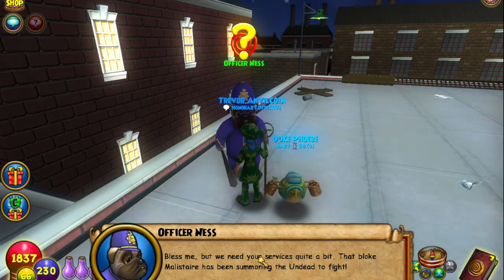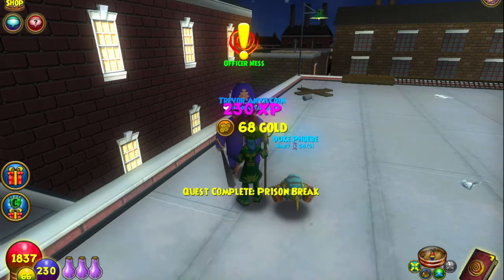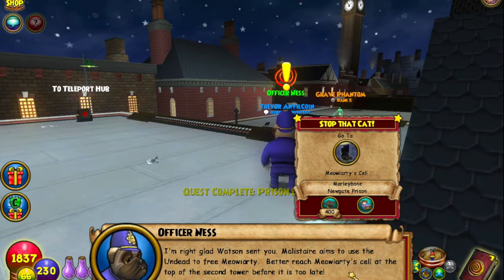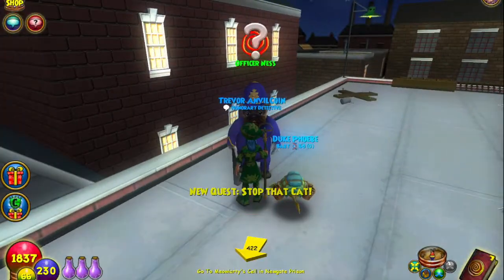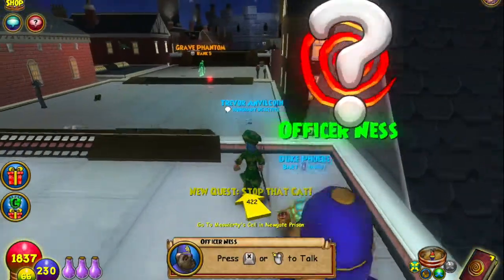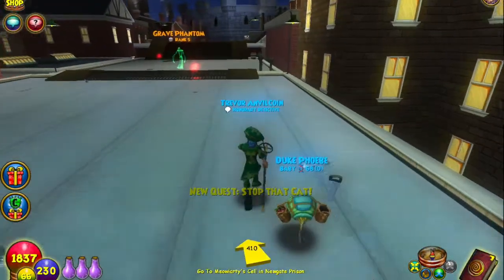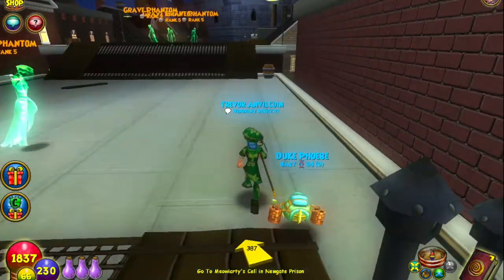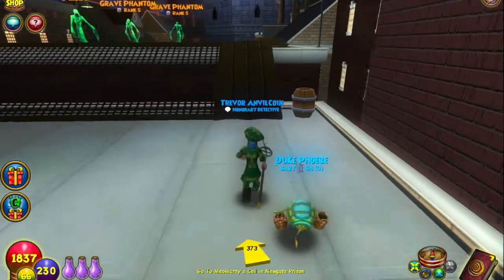Officer Ness continues: 'Newgate Prison is under attack. That bloke Malister has been summoning the undead to fight. Glad Watson sent you — Malister aims to use the undead to free Meowie Artie. We already better reach him. I hope it's not too late — I'm set of Moriarty.'